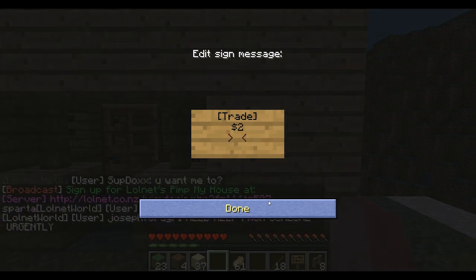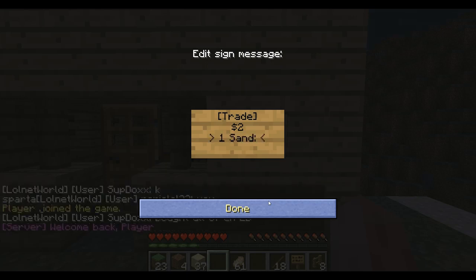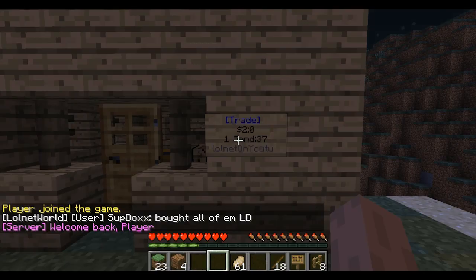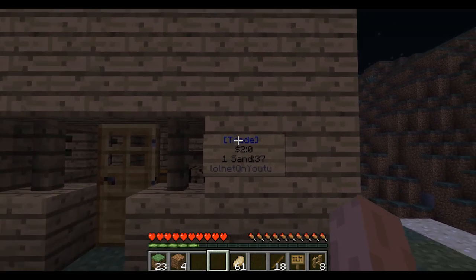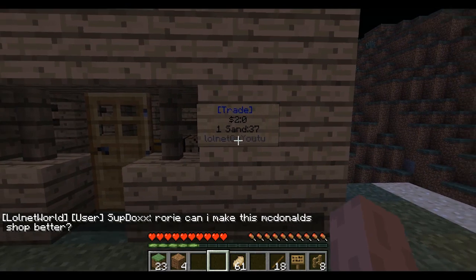Then on the next line, what you need to do is put the number that you want to trade of each item per trade, and then the total number of items. So in this case I'll put one sand, and I have 37 sand in my inventory. Then you click done and hopefully the trade sign goes blue and your username appears on the bottom line.